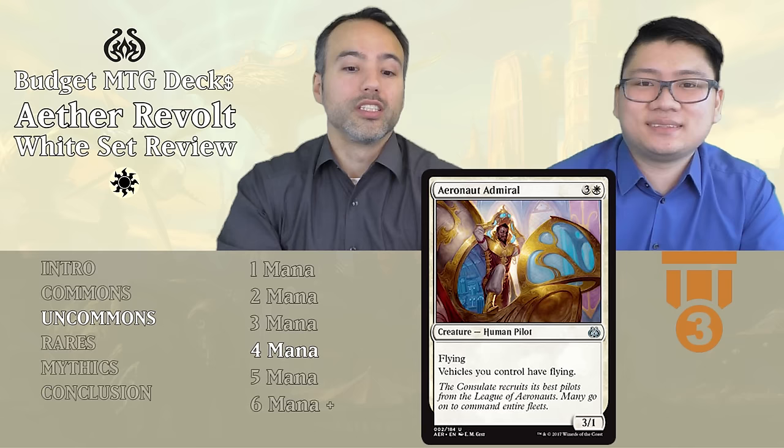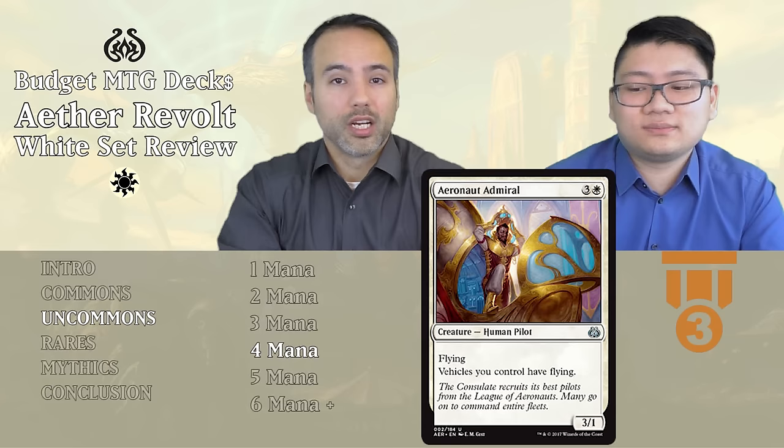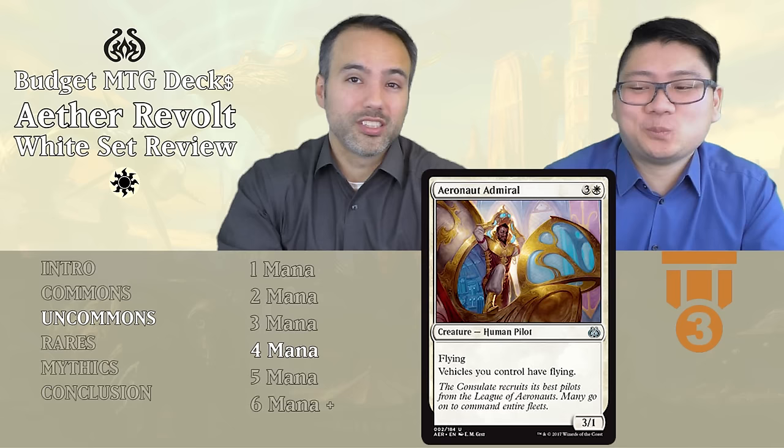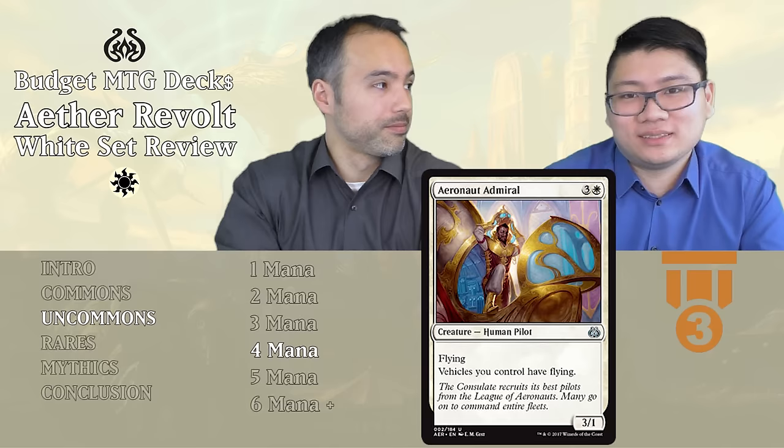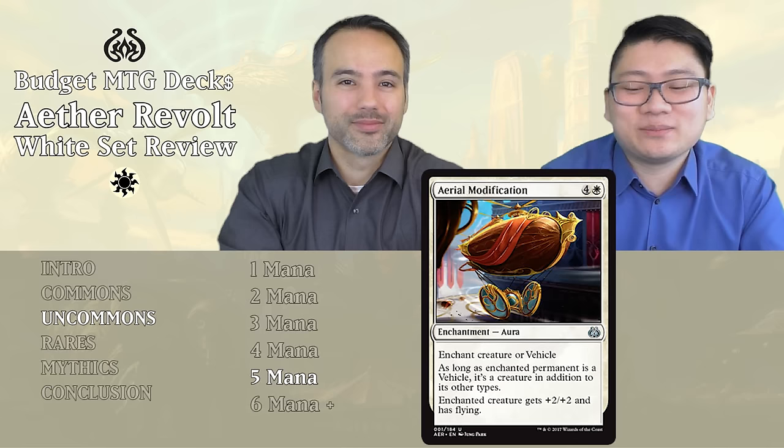Aeronaut Admiral — for four mana, a 3/1 Human Pilot with flying. Vehicles you control also have flying. In constructed, this is a very cool combo card. In limited, you probably won't have this and the right vehicle together. Just look at it as a 3/1 flyer for four — a little over-costed, but it will deal damage. Tier 3, an okay filler card, and David would probably play it.